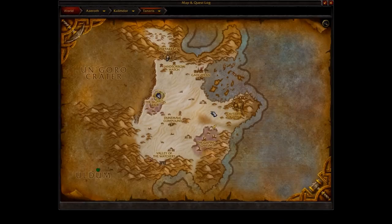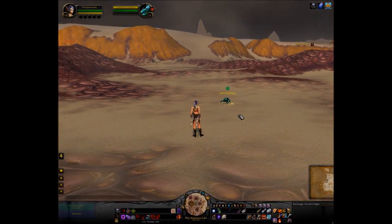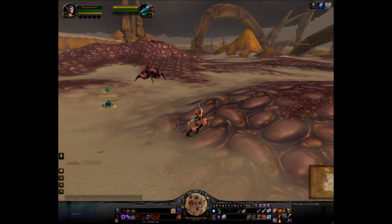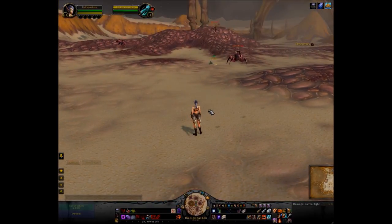In Silithus, you can either go to the Noxious Lair, which is where I am right now, or the Gaping Chasm. Wait for a Sandstorm to appear, and you're looking for this little guy, the Silithid Hatchling. He is so cute — I love these little bug pets. He's level 14, so you shouldn't have too hard a time trying to capture one.